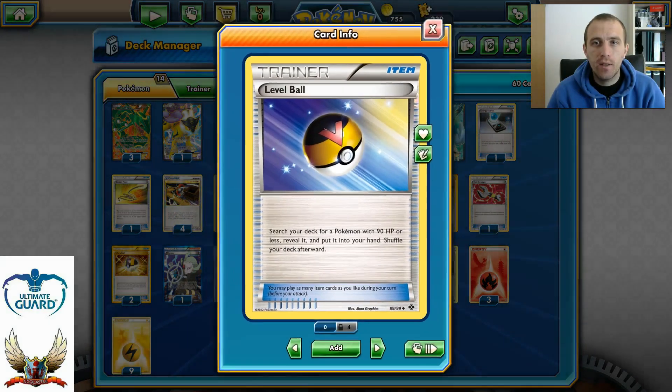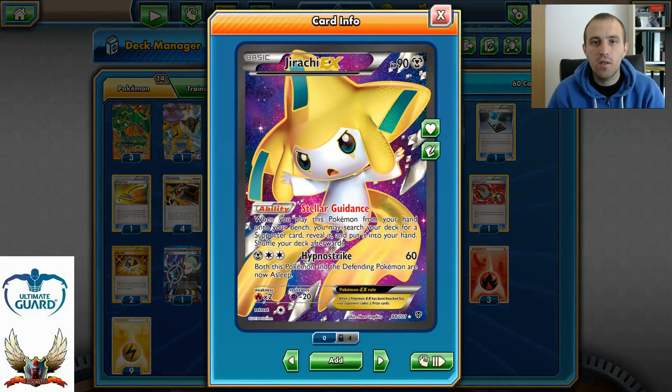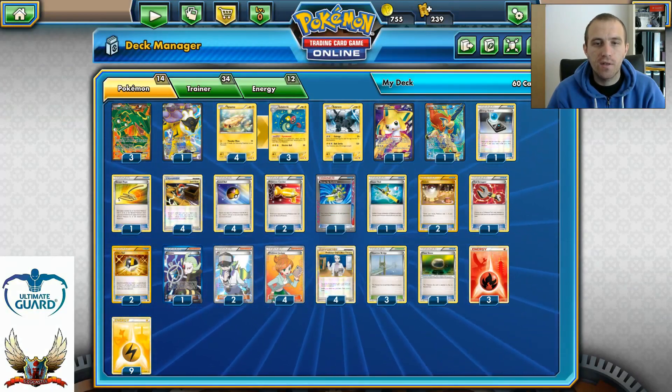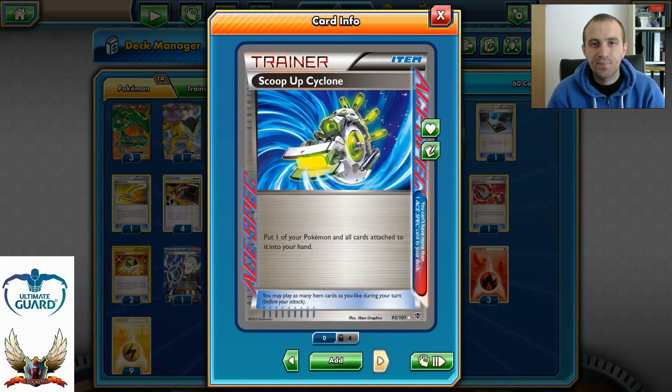Four Level Balls so we can set up as many Tynamos and Eelektriks as possible. We can even grab Jirachi with it if we don't have a supporter card, and search our deck for the support cards we need. Two Pokémon Catcher to switch our opponent's active Pokémon with a benched one — unfortunately we need to flip a coin since this card is errata'd. The ACE SPEC for this deck is Scoop Up Cyclone, letting me pick up one of my Pokémon and all cards attached to it.